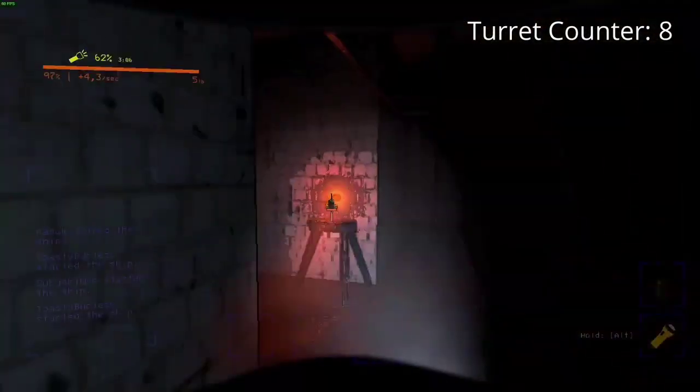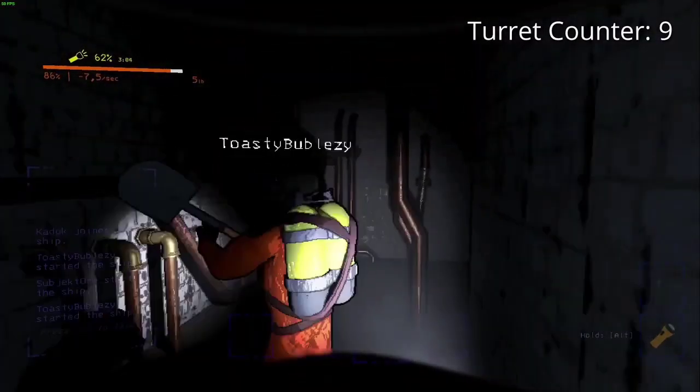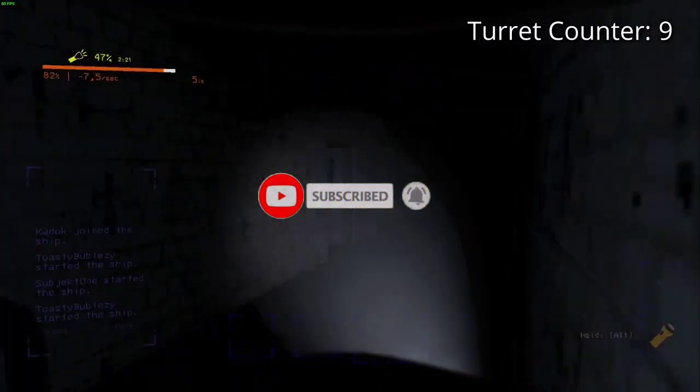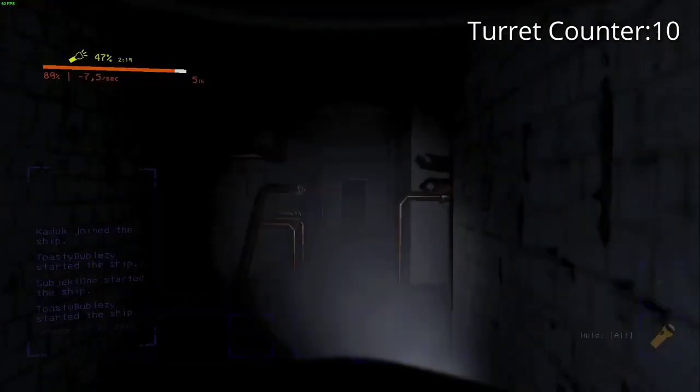Remember, the turret deactivation is short-lived, so team members must hustle past it quickly. Pro tip: turrets have a circular firing pattern, so strategic positioning can also be a game-changer.